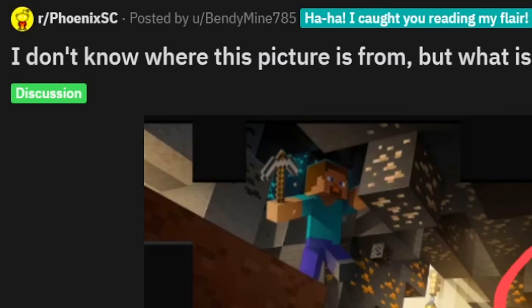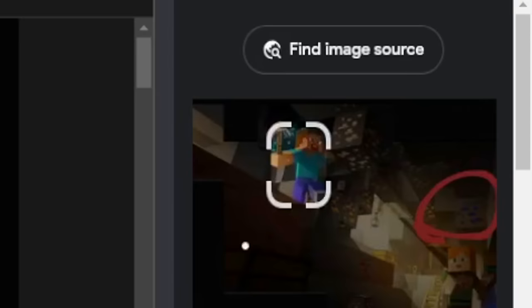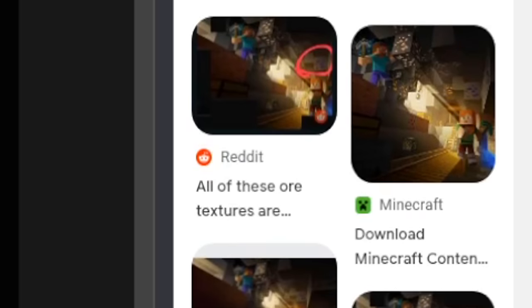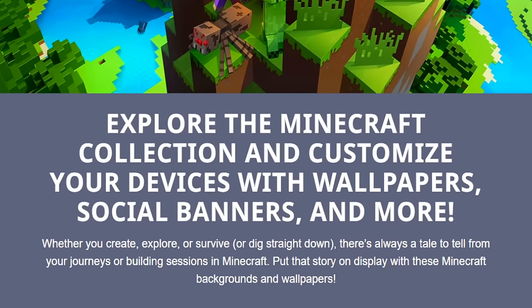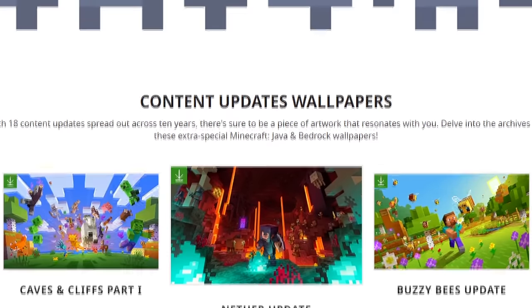Now I'm not done. I found where the picture is from, and it gets a lot worse. If you run a reverse image search on Google, it finds exactly where this picture came from — it comes from the official website, minecraft.net. This is official content.